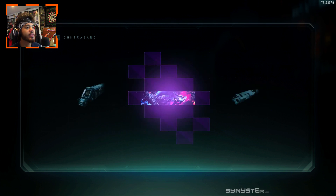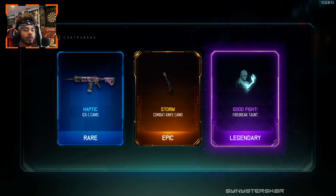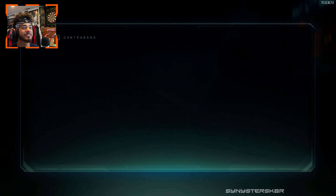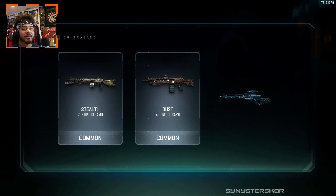I mean, I just got dark matter on my new DLC — wow, that was a long one. I thought that was a weapon because it's a knife, but it's a camo on the combat knife. Okay, got excited for a second.